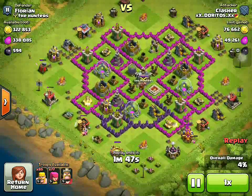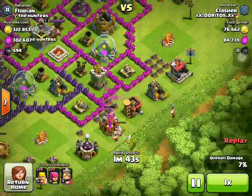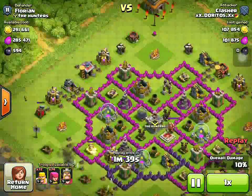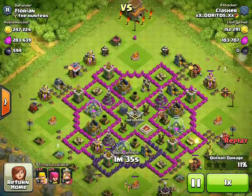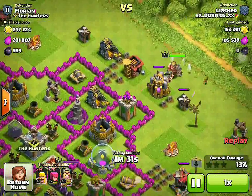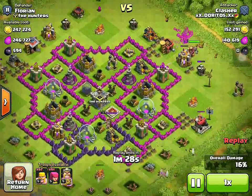As you can see here, he started placing his barbarians and archers — a couple of barbarians, a couple of archers, a couple more barbarians, and a couple more archers. And he's been looking for dead spots, but this base is very hard to find dead spots on, mostly because a lot of the defenses are close to the outside and tucked in on the inside. So it's very hard to get to the loot.